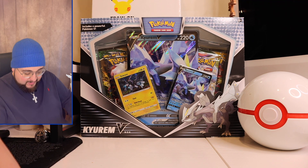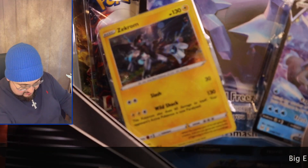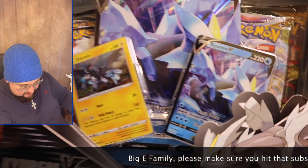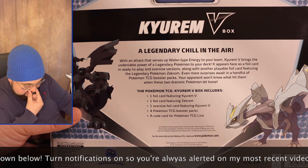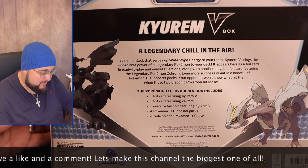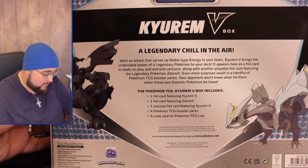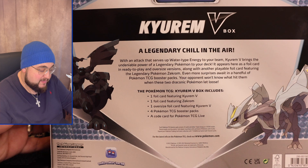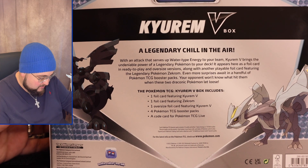Let me dive into this bad boy and open it up. Up close you can see we got the Zekrom and the Kirin V on the side. On the back it reads: 'A legendary chill in the air with an attack that serves up water-type energy to your team. Kirin V brings the undeniable power of a legendary Pokémon to your deck — appearing as a foil card and in ready-to-play and oversized versions, along with a playable foil card featuring Zekrom.' So we have the Kirin V, Zekrom, the oversized Kirin V, four TCG booster packs, and a code card.